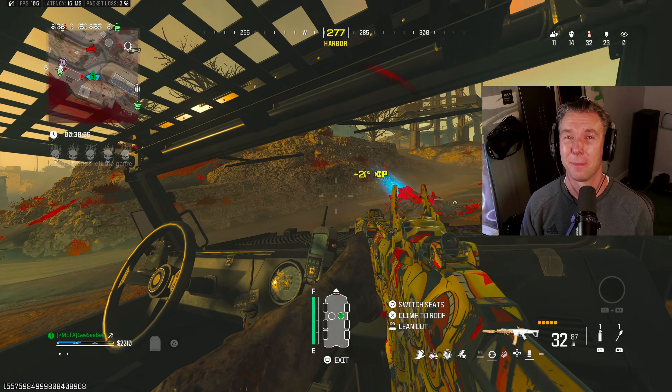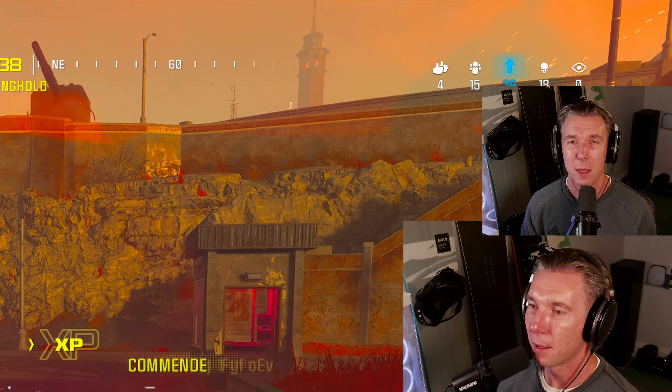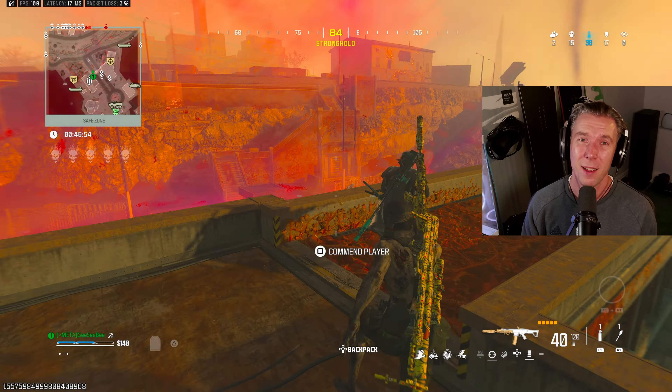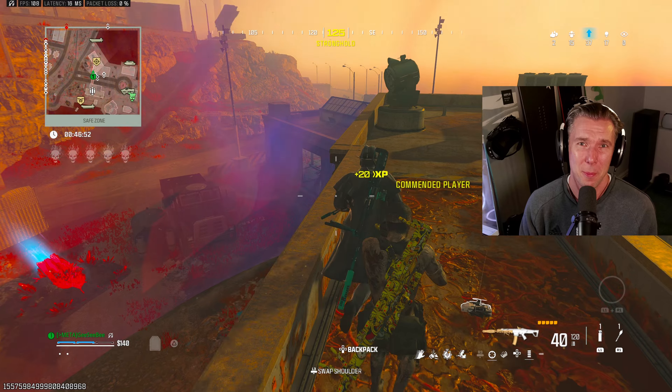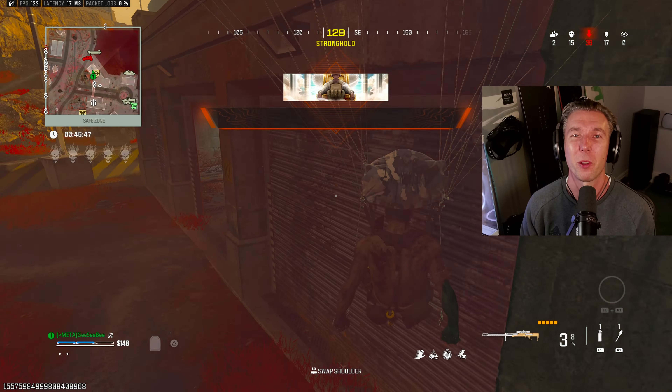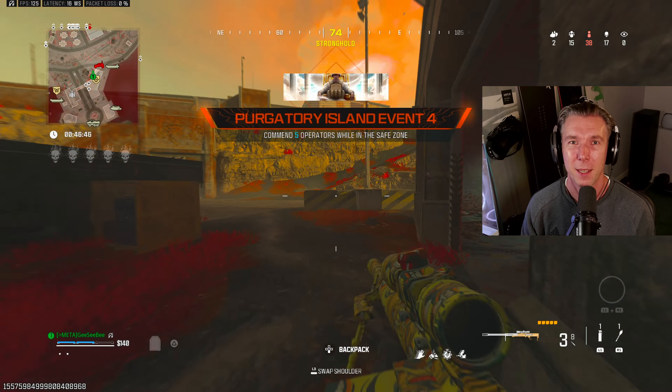Now for a really easy one. Challenge four: commend five operators while in the safe zone. Until now you've been staying out of the safe zone, but it's now time to head into one. Once there, locate any other human operator and just stand close to them. Just like in the old COD HQ from World War II, you'll be able to interact with other players by commending them. The commendations counter on your HUD has no obvious purpose, but I think that's just this game mode all over — a random mishmash of stuff that is purely for fun. Dish out five commendations and move on.